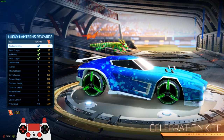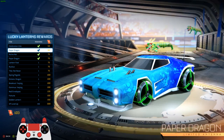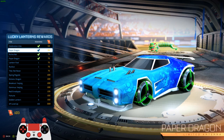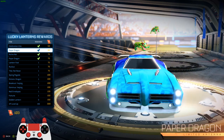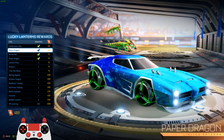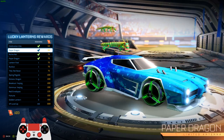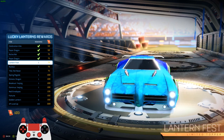So you got the Celebration Kite antenna, the Paper Dragon antenna, which is cool. But the fact that they also have the Paper Dragon topper seems a bit redundant, a little bit lazy on their part. I think they should have just did the dragon for either the antenna or the topper. It looks cool as a topper, but it kind of makes more sense as an antenna. Kind of weird that they have both. I guess you could do either one — I tried using both but I didn't like it.